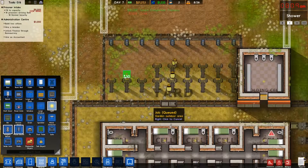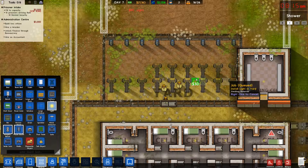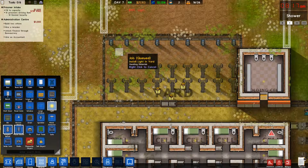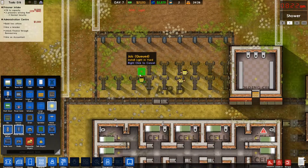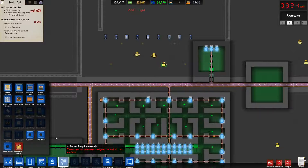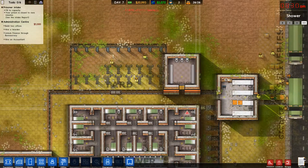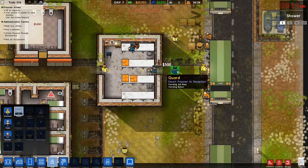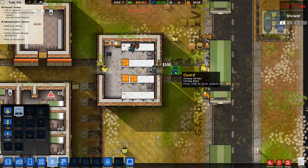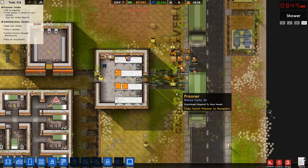We're going to need lights. Where do I want them? There we go. And run some power there. Okay. Let them come. Oh yeah. Two guards — not enough. Six. Eight. That's better.